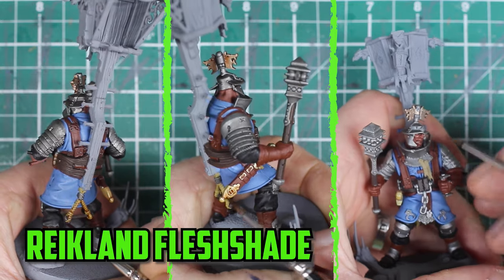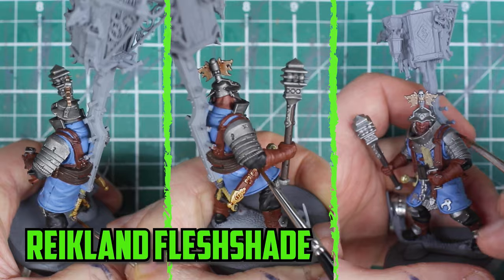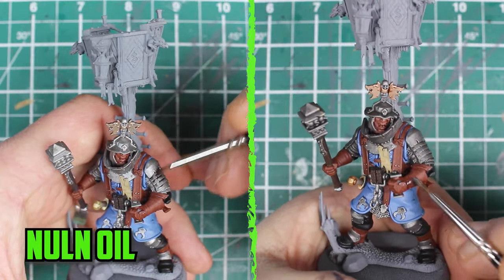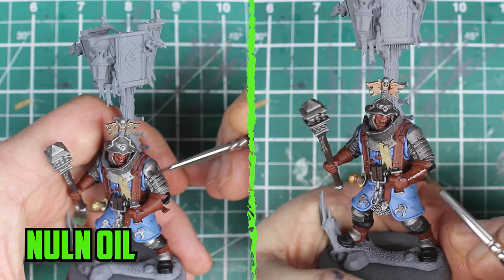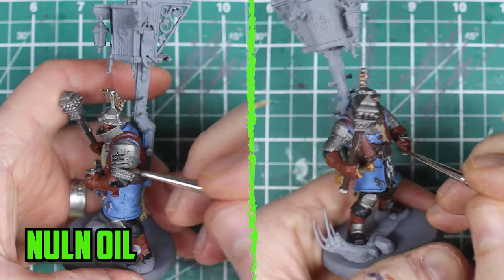Up next was Reikland Fleshshade, which covered a few parts like the bronze, the rope and the parchment. Nuln Oil was then used to shade not only the metal parts, but also the pants and the boots, and it was also used to darken down the leather straps and gloves.